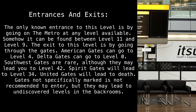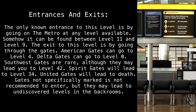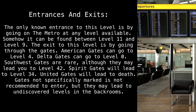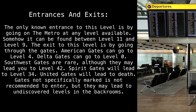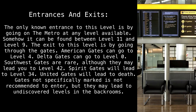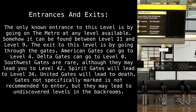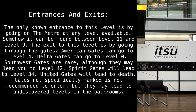Entrances and Exits. The only known entrance to this level is by going on the Metro at any level available. It can also somehow be found between Level 11 and Level 9. The exit is by going through the gates: American gates can go to Level 4, Delta gates can go to Level 0, Southwest gates are rare but may lead to Level 42, Spirit gates will lead to Level 34, United gates will lead to death, and gates not specifically marked are not recommended to enter, but may lead to undiscovered levels in the back rooms.